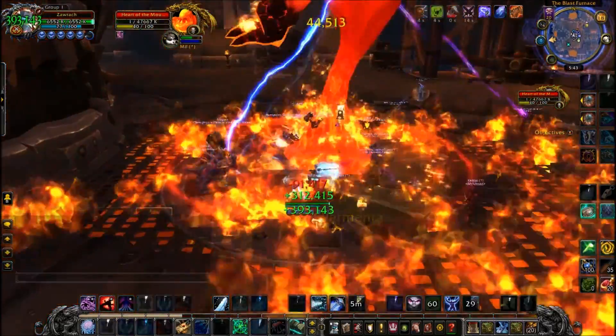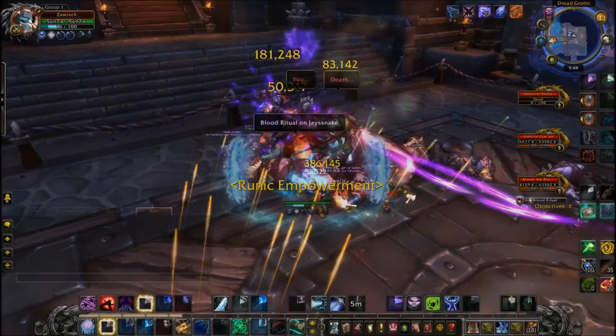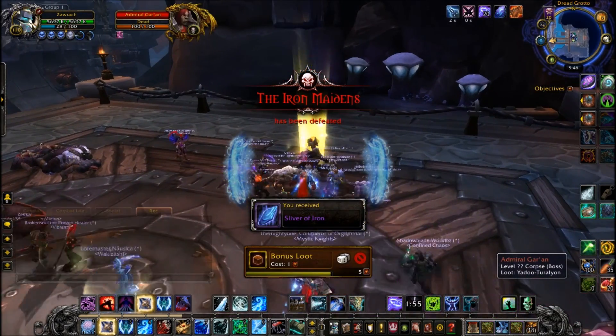All we're going to be doing is killing the last bosses of each of the wings of Blackrock Foundry. From the Blast Furnace we get Embers of the Mountain, from Iron Maidens we get the Shard of Iron, and from Kromog we get the Heart of Stone. You need four of each, so you're going to be running this four weeks in a row.